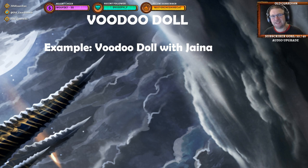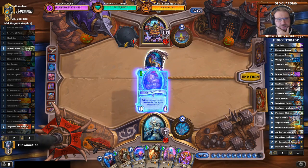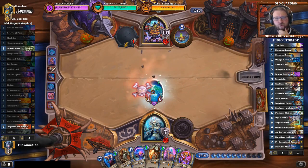First we have the classic Voodoo Doll Jaina in Mage — a truly classic interaction. I think I still need to Voodoo Doll this turn. I need to get the Water Elemental out here.